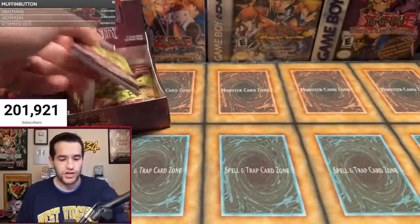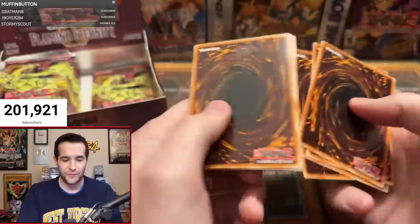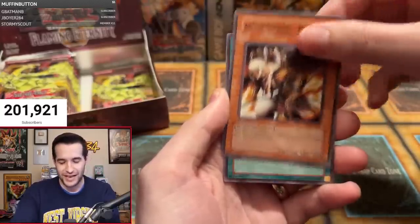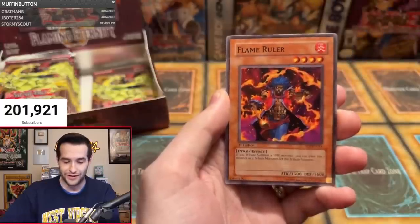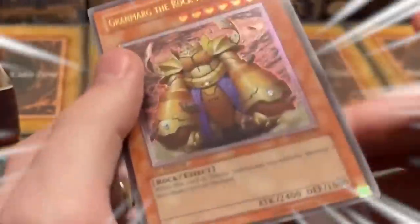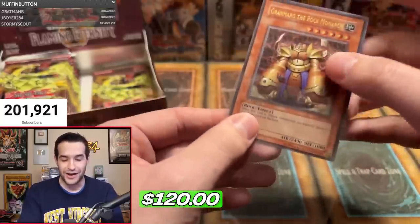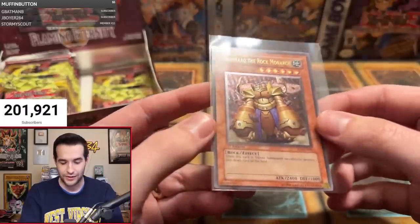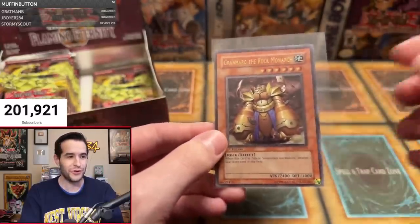Nicholas R — shout out to you. One pack. Can we pull Nicholas something crazy? No ultis pulled yet in this video. One, two, three, four. We've got one super. That's it. Divine Dragon Thor, Earth Hexfield Fusion — PG channel, guys — Space Mambo, Majigair Panda, Armed Samurai Benkai, Fulfillment of the Contract. Will we pull an ultimate rare? Flame Ruler. And — it is an ulti! The Grand Marg, the Rock Monarch! Oh my goodness, what a pack to pull our first ultimate rare in. That is a really beautiful ultimate rare.